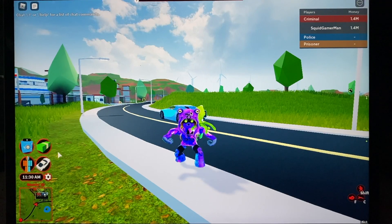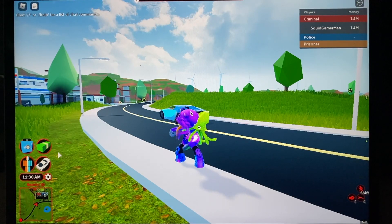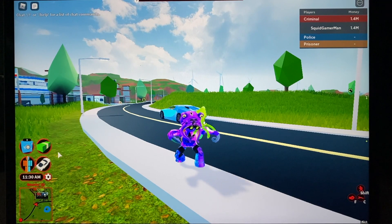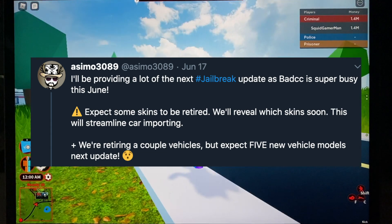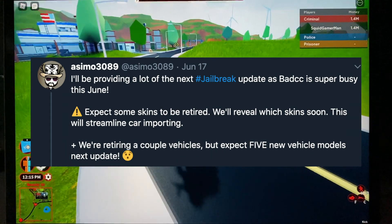As some of you guys know, we partially know what the next update is gonna be. Here's Asimo's tweet: first of all, he and BadCC are gonna discontinue some textures - they said skins, but I'm guessing it's gonna be textures, probably not body colors, because why would they discontinue body colors?